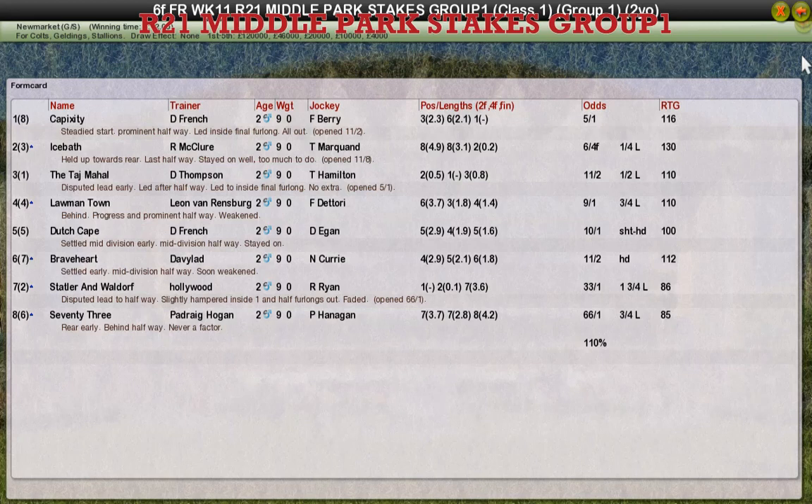Lormantan for Leon van Rensburg, fourth. And Dutch Cape for Daniel French, fifth. So maybe — I said the other week that the two-year-olds maybe weren't up to much — maybe I would take that back. Maybe Daniel French just hit some magical fairy dust. That was a pretty impressive win.